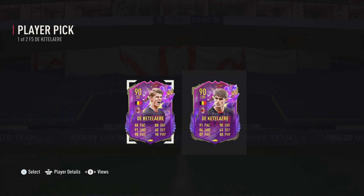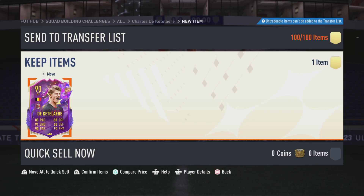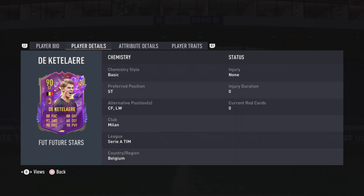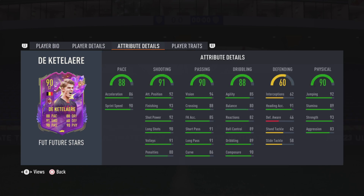I'm going to take the striker de Quételier, my cousin is going to take the left-wing de Quételier. We'll each go through the cards, play with them, see how we feel about them, compare them at the end, and include a match where we play each other to see which card comes out on top.